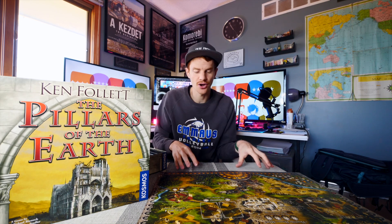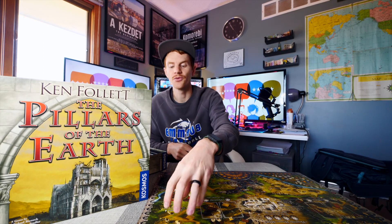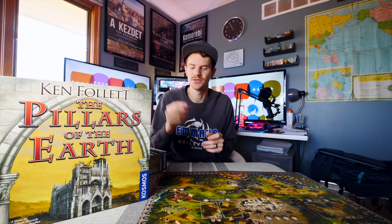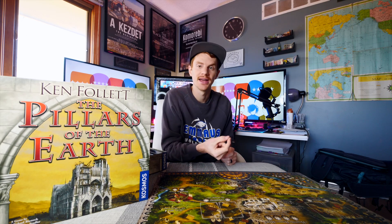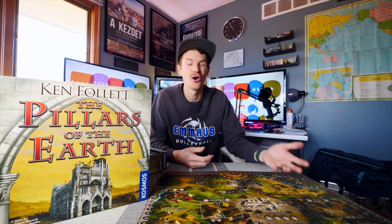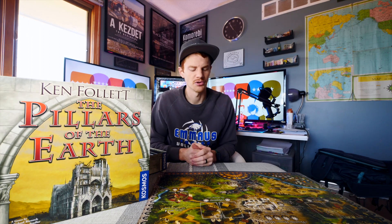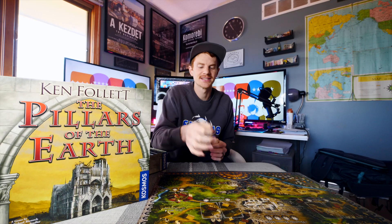Phase two begins once everyone takes as many cards as they want and any remaining go to the wool mill. You take the big pieces and place them on the track, then pay that cost. If you're the first one out and you're on the seven but don't want to pay seven gold to go first, you can skip — and it will be free when it comes back around to you. There's a little gamble there, because once a space is taken, it's taken.